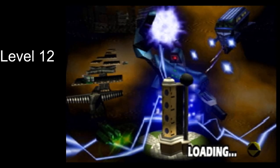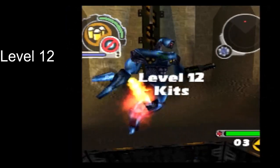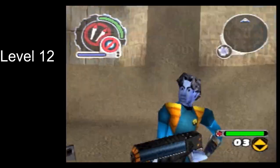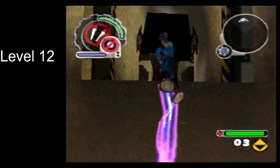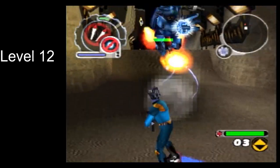Hello and welcome to the ReBoot speedrunning tutorial. This video is on the level 12 boss, the giant binome. I'm going to show this boss twice — once where I try to do it well, and once where I'm gonna let it get to the end. First of all, the key to this boss is knowing when your rockets will connect with it.